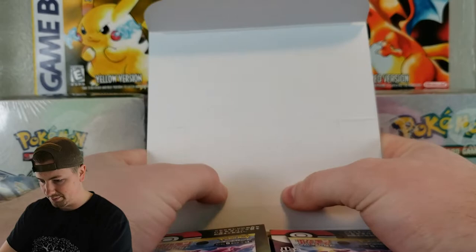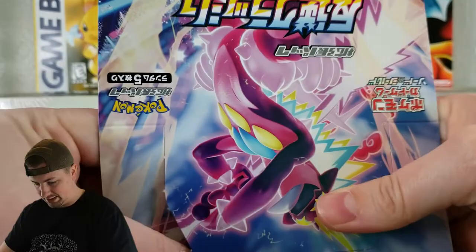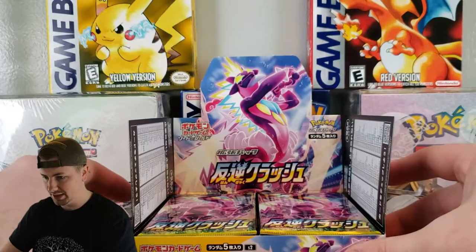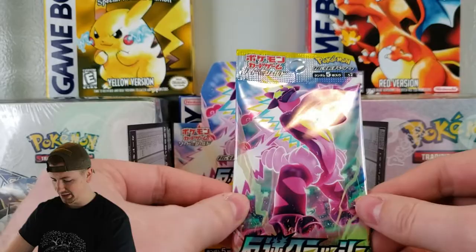Let's pop the top. This seriously does not want to break — I feel like it's going to rip. There we go. They didn't cut this very well or something. I like to keep the boxes; I collect them and want to display them, so I'm trying my hardest not to ruin them. I'll just sit the box all the way back. Look at these packs — it's got that Toxicity G-Max Dynamax art. Not bad. Let's just dive right into them and see what we can get.